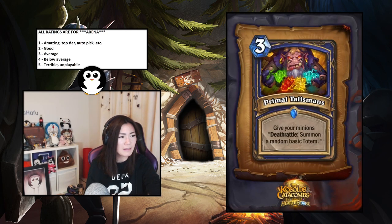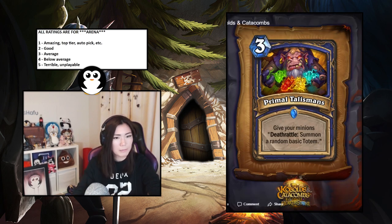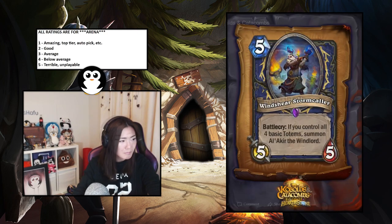Primalfin Totem — give your minions deathrattle: summon a random basic totem. This card isn't good. Totems are generally not that great in arena. I'd say 4.5 — three-mana does almost nothing.